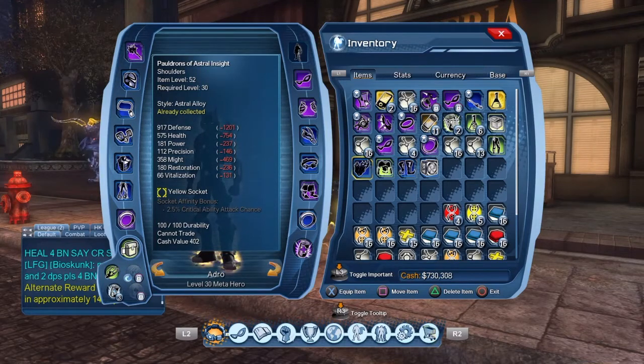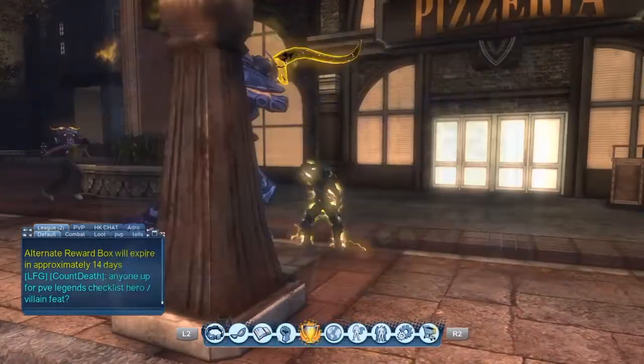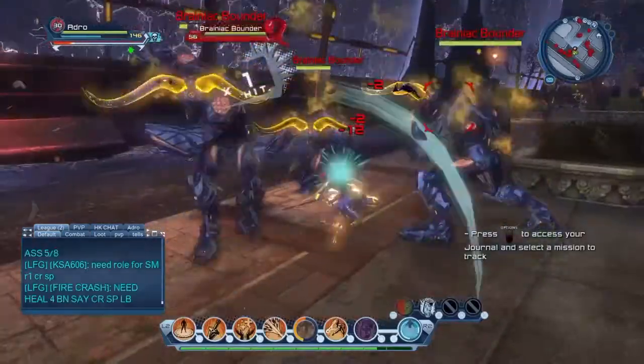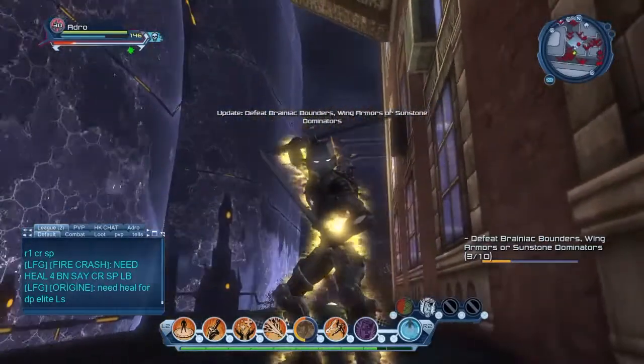This is the Astral Alloy set — it's a 25 point feat for completing the whole thing. Right there it is, a 25 point feat. Anyway guys, make sure you do this daily until you get that feat. Dead easy feat, people overlook it. All right, that's about it. Bye.